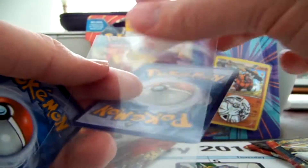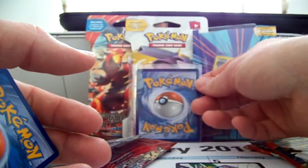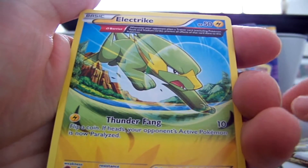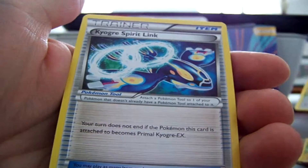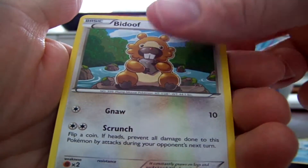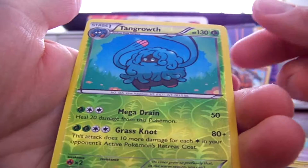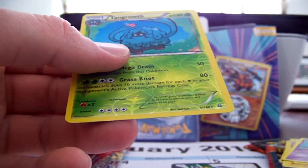Hell yes, that's an awesome way to start — we do indeed have a very nice Ultra Rare. Don't know which one, but we're going to find out. We start with Electrik and Bunnelby Half Art — that's cool. Kyogre Spirit Link. Spheal. Bidoof. Chinchou. Electrik. Tentacool. Reverse Holo Rare Tangela — I think I have a few of these so far.